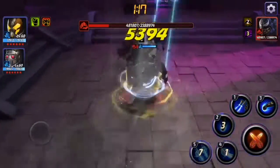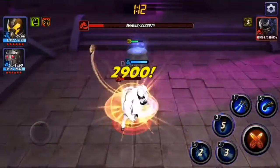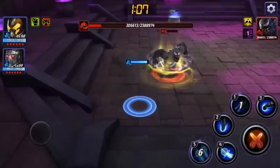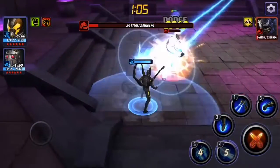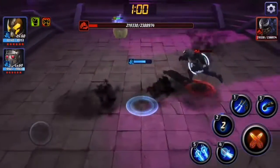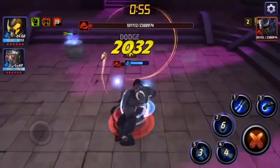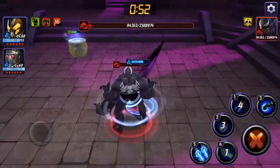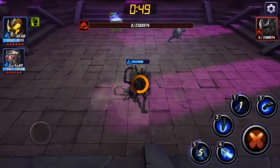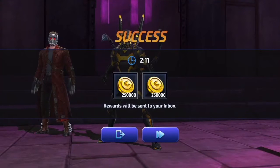He ran away from us but it's okay. You see what I'm talking about with the stun guys — you just got to be really careful when he runs away from you like that. Make sure you get right back on top of him and finish him off. Just like that boys, we're all done — and that's Yellow Jacket, King DPS. Thanks for watching guys.